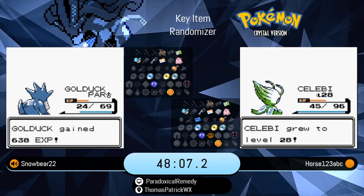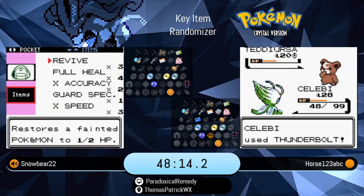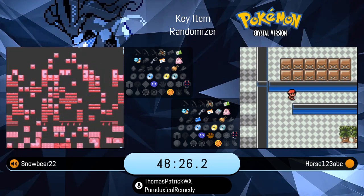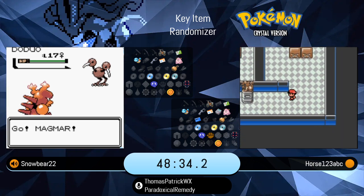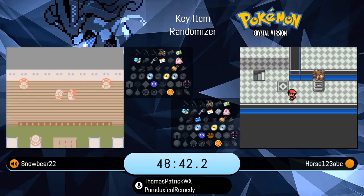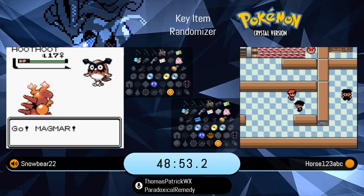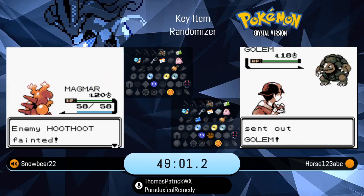Meanwhile, Snowbear got — something must have happened because that Golduck is still paralyzed. Did he not switch the Magmar up front? Something got him and I didn't see what it was. I'm going to check the replay. There was an Ursaring, and the Ursaring had Magnitude — it rolled an eight. That was problematic. Kind of rough to see an Ursaring as the second overall battle help for that Magmar. He had a Revive — kind of sticking with it.